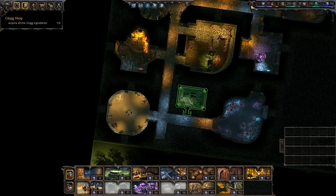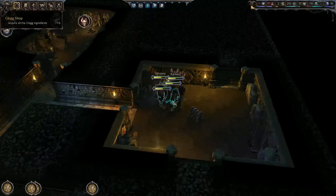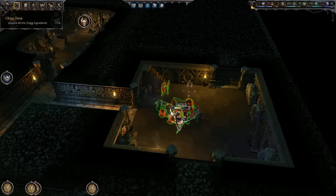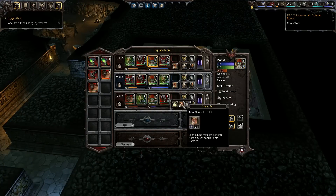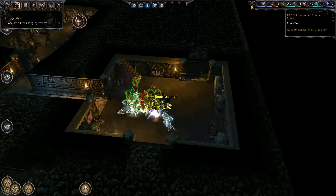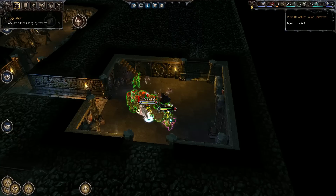Alright, there's an Overlord — I'm not too scared of him this time. We have the squad bonuses going on. We need to select a mascot — I think we'll do more damage; it just seems awesome. Overlord goes down. Got a new rune: Potion Efficiency — too bad we don't really ever use potions.